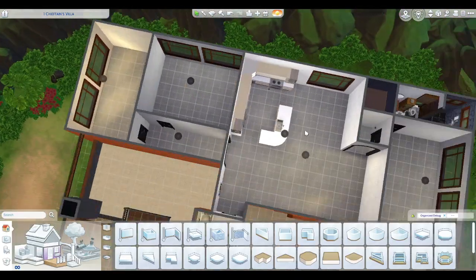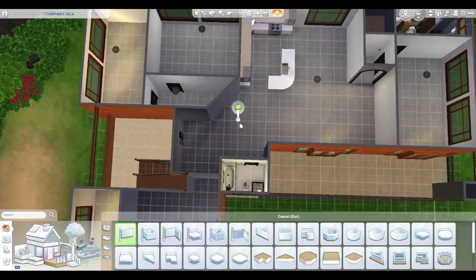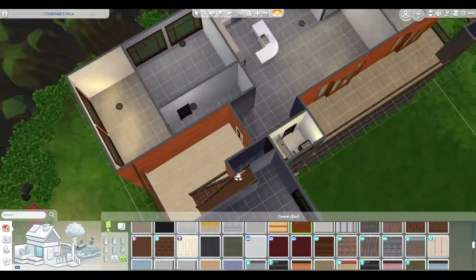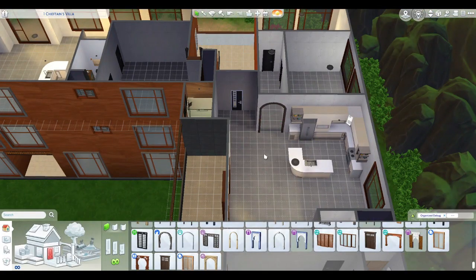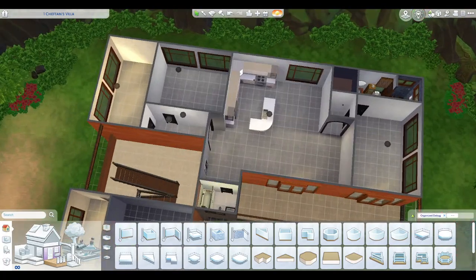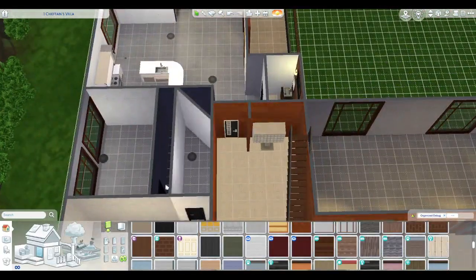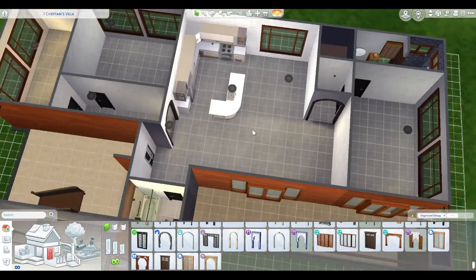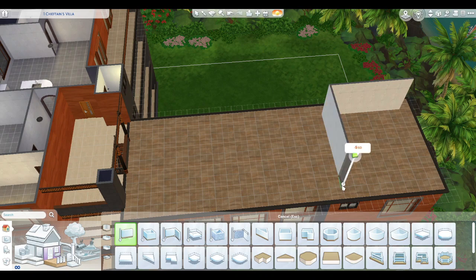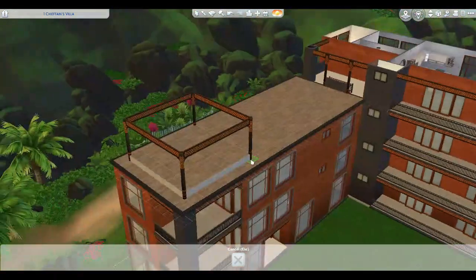I did not furnish three of the apartments. Honestly, the build was getting to be a lot and I was running low on ideas. Part of the reason too is I'm trying to leave some things for you guys to do. If you want to furnish the whole thing yourself, I do have a shell saved before I started decorating. If you download it without furniture, you can easily just decorate it yourself — just download it and say no furniture.